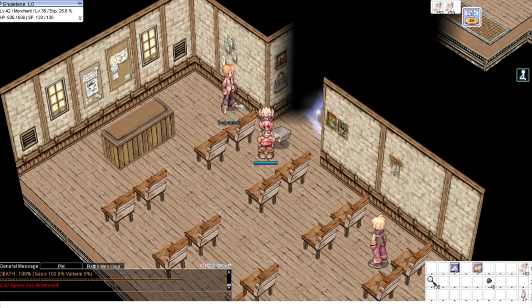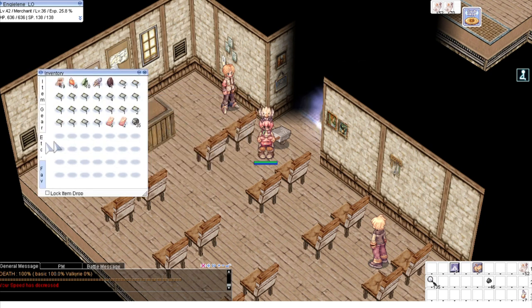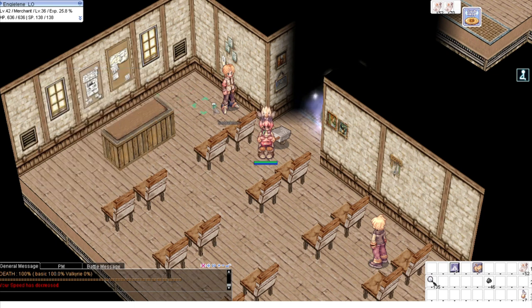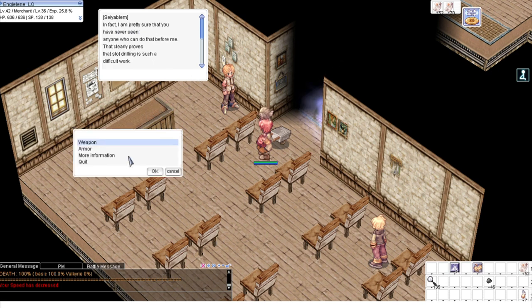Let's go! I have here 1, 2, 3, 4, 5 — five bow symbols. Let's go to the NPC and see our luck.